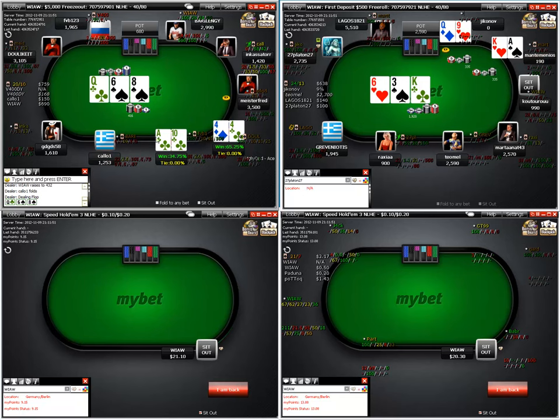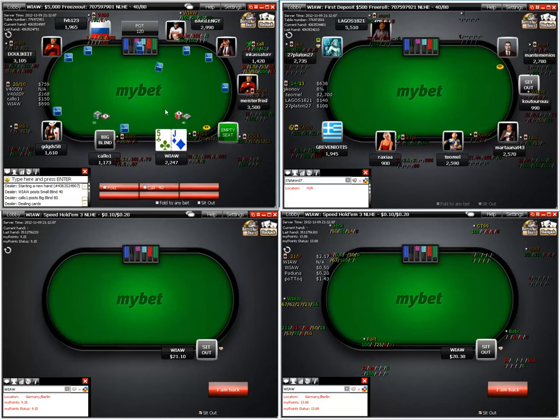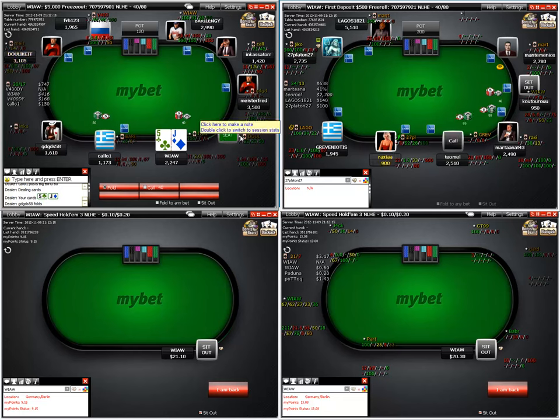We're looking for some tens and aces. Now he dies — although the ace plays, look at that. So he got counterfeited. He had a pair of fours but there's a pair on board and a better pair came in — our ace plays and he gets knocked out. So it was a coin flip preflop and we ended up taking it down.